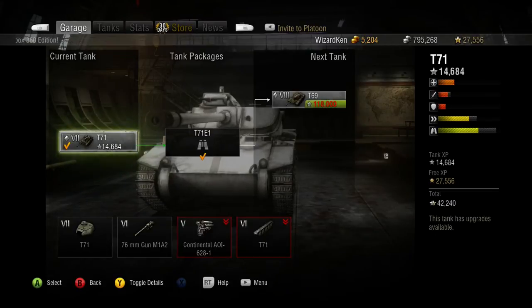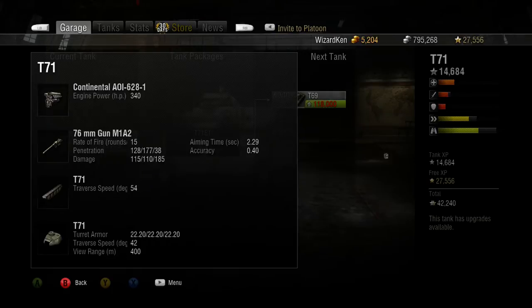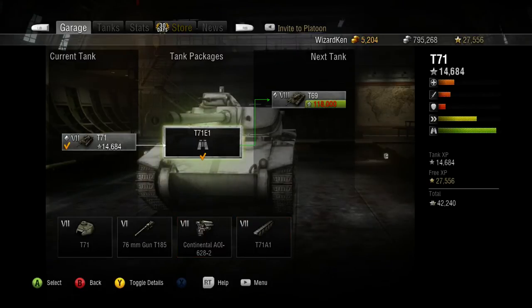Looking at the original stock package: you have a smaller engine so you won't go as fast. The rate of fire for the 76mm gun is 15 rounds per minute, penetration 128mm, and 115 damage for standard rounds. In the middle is your premium rounds and at the end your standard HE rounds. Not a lot of pen for the beginning package, but I didn't do too bad with it. The aiming time really sucks with this tank — you need the gun laying drive and vertical stabilizer to help while you're on the move, because this is an on-the-move tank, not a sitter.